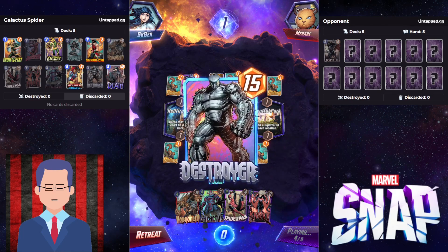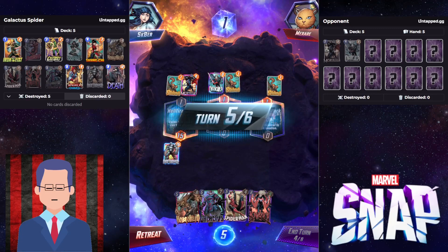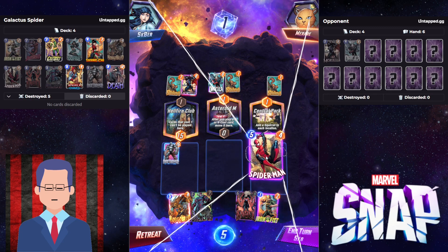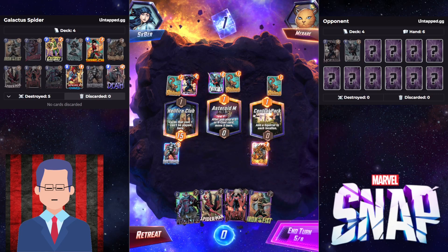Destroyer clears the Squirrels and we can play normally. Spider-Man would have worked before the nerf. Now it's nerfed to a 5-cost instead of 4, so we cannot make the Spider-Man play on the right. Astrodome is gonna yank it — nope, that's not gonna happen. So we should just Hobgoblin if we want to Galactus.